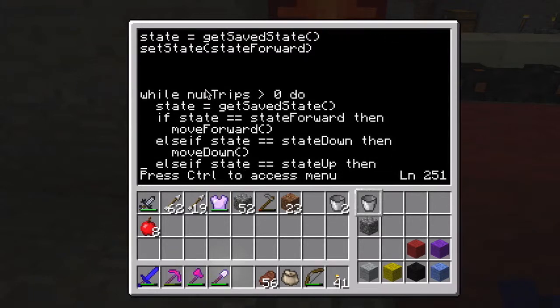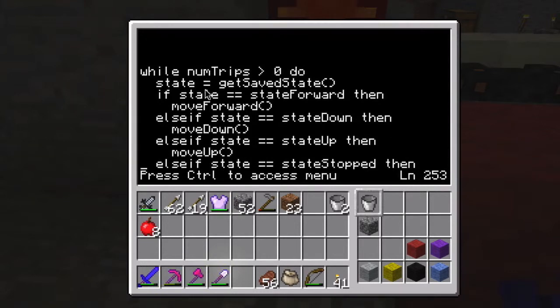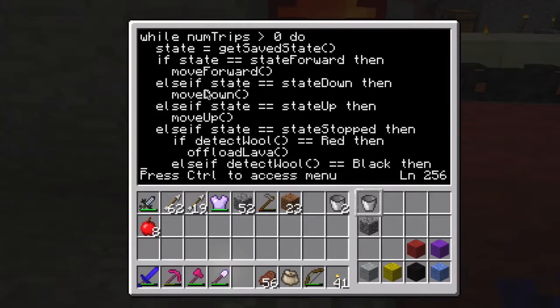The way this loop works is it determines what state the turtle is in and uses that state to figure out what it should be doing. This first statement, state equals get saved state, uses the cobblestone block that's going to be in one of these slots to determine what state it's in.